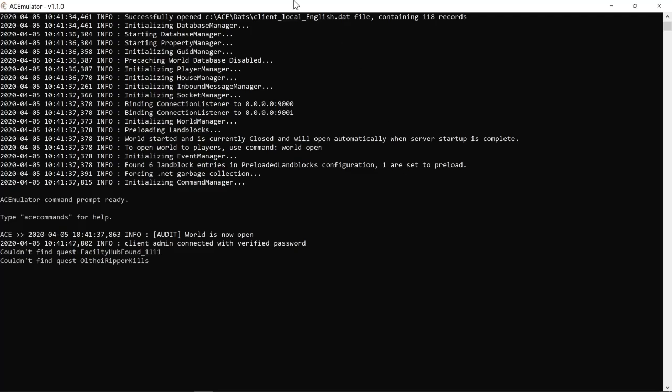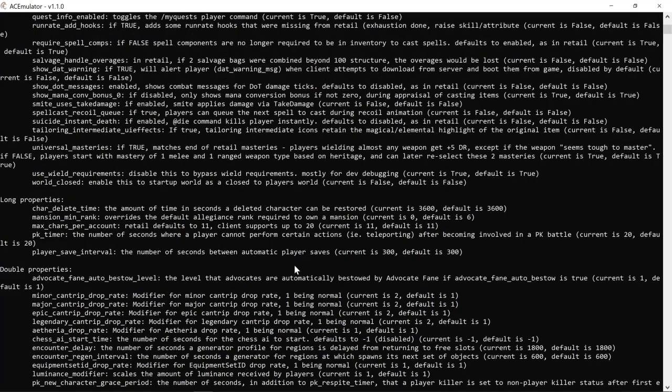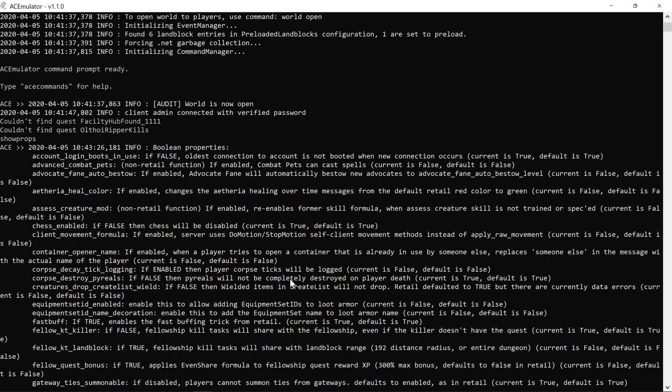Okay so let's go to MySQL, your ACE server prompt here, and then type in 'show props'. This will give us all the things we can edit on our server easily using the ACE command client.